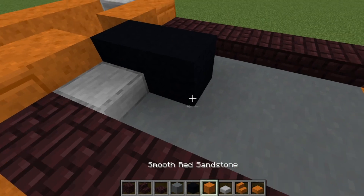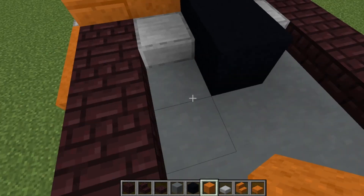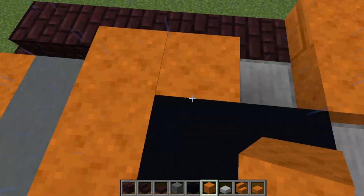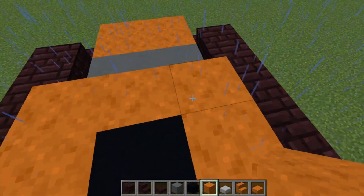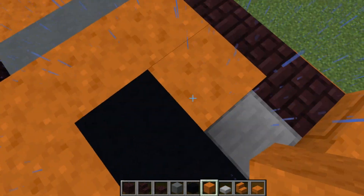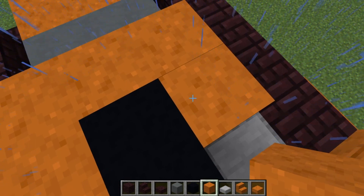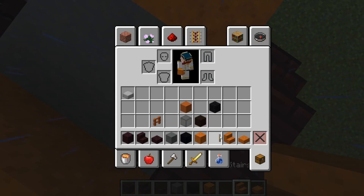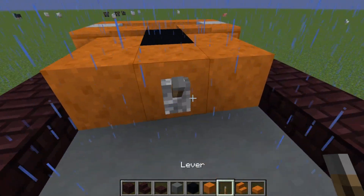Then place red blocks around your black or brown blocks — not three, actually five: so a two-up, three-back, two-down pattern. You can also put a lever here for aesthetics.